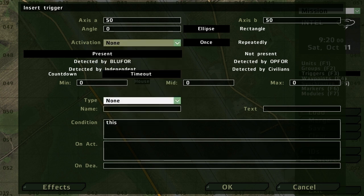Let's say Op4 activates it. Op4 can activate it when they are present in the trigger area — that's when you need axis A and B, because you need a specific area. Or it can activate when they are not present. There's also 'detected by Blue4,' so if Op4 is detected by Blue4 in that specific area — or if you put 0 and 0 for A and B, it'll be detected anywhere on the map.